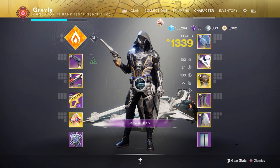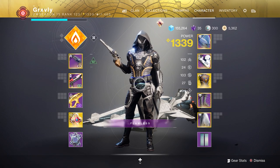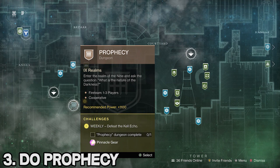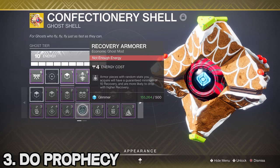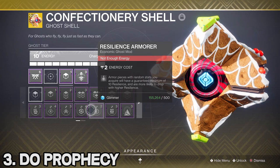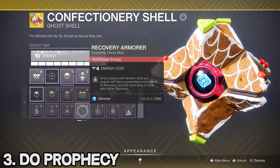Let's say you've already used all of your focuses for the week and you've also checked every single vendor. What I would recommend doing after that is simply the Prophecy Dungeon. It actually gives you a pinnacle high stat roll piece of armor at the very end, and sometimes it's really, really good. And since that armor piece is technically a drop, you can equip something like Recovery Armor or Resilience Armor to make sure it has at least 10 of that stat, which does help.